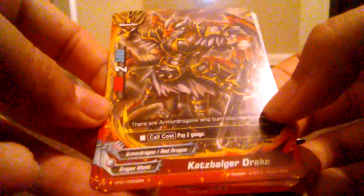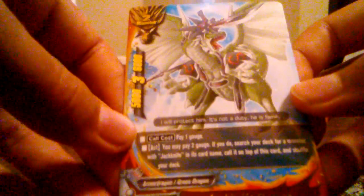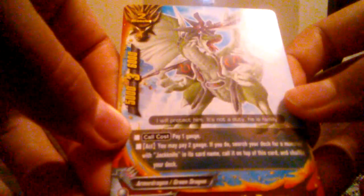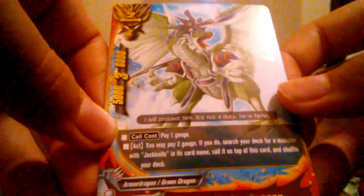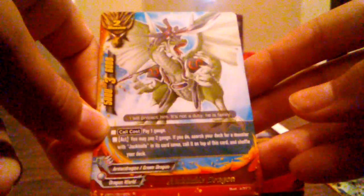First off is Damascus Armor Dragon — it's a common, so of course put it with the commons. Kotsbalger Drake — size 1 with a call cost. Whoa! Rare. Jackknife Dragon. Nice. That's pretty cool.